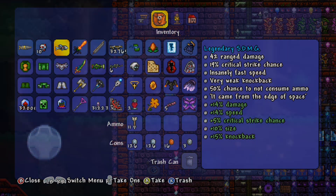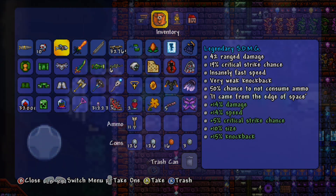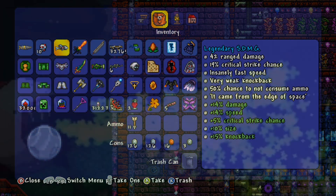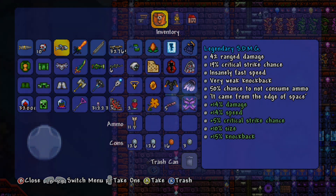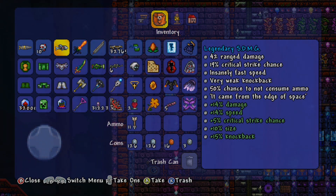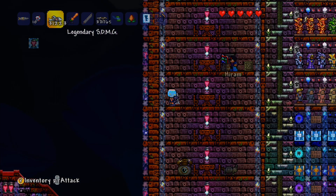This guy has an attack damage of 42 — range damage, that is. 19% critical strike chance, insanely fast speed, very weak knockback, and a 50% chance of not consuming ammo. That's pretty awesome. It came from the edge of space — I wonder what that could possibly mean. It also features 14% damage, 14% increase in speed, 5% critical strike chance, 10% size, and plus 15% knockback. So it's pretty powerful — pretty awesome indeed.